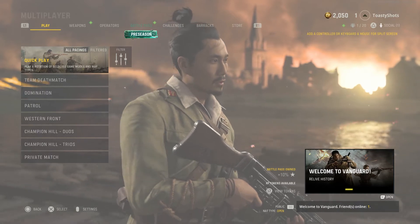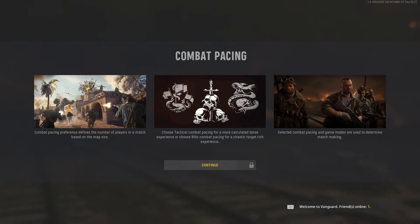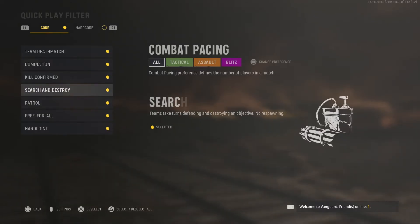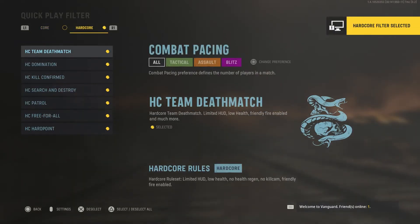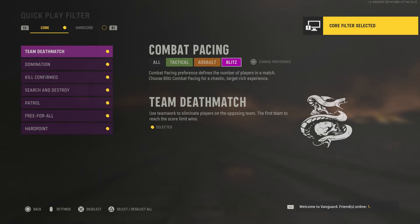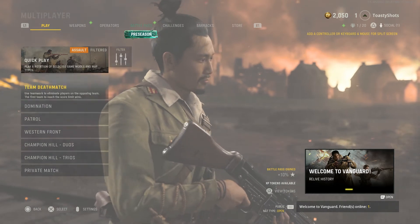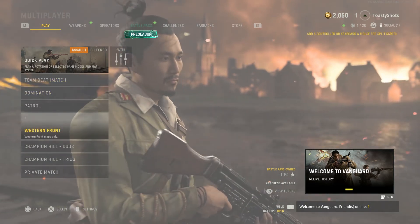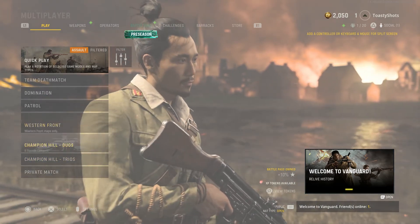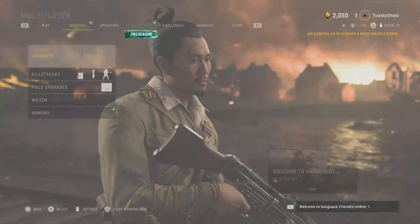Welcome to Vanguard. Looks about the same as the beta. Quick play — we can filter. We know about combat pacing. Then you've got the hardcore game modes. You can play blitz. Oh, those are your combat pacing options — interesting, really cool. Team deathmatch, domination patrol, western front, western front maps only. Hmm, interesting. Private match. Weapons. That's everything on here.